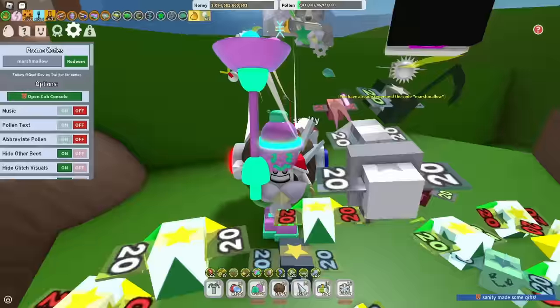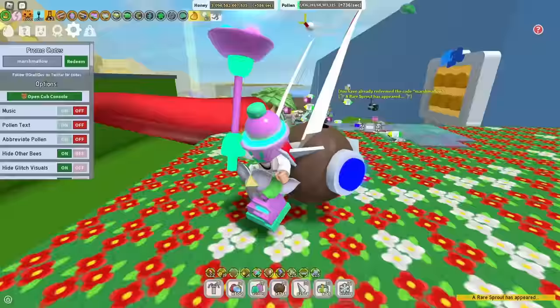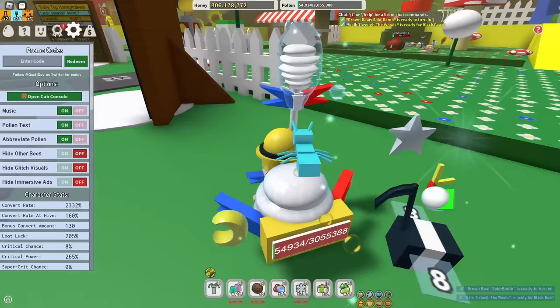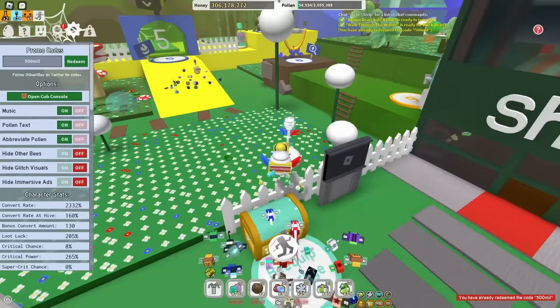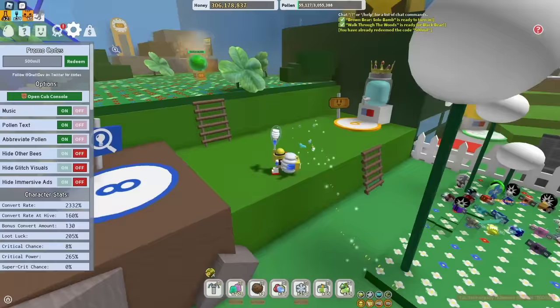Now I'm going to hop onto a different account because these codes are going to start getting more overpowered and I want you to see the rewards. Starting with a bang — the code is 500mil. I've already redeemed it on this account, but it gives you field dice, wealth clock times 5, a conversion boost, a stump field boost, and just a lot of free stuff.